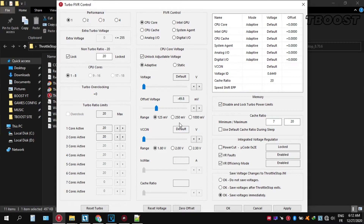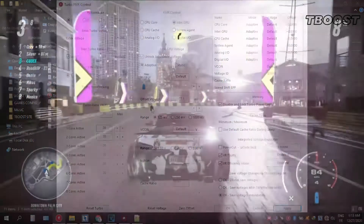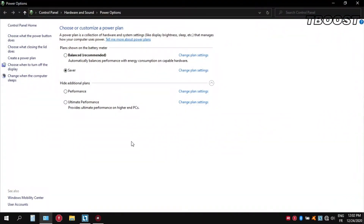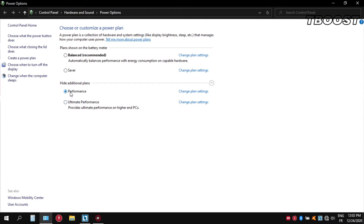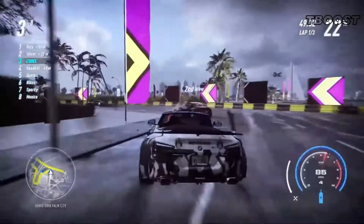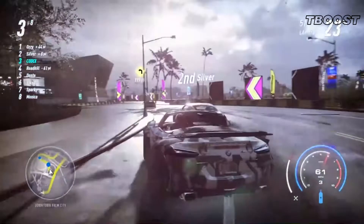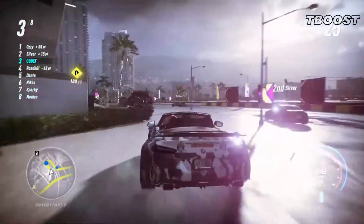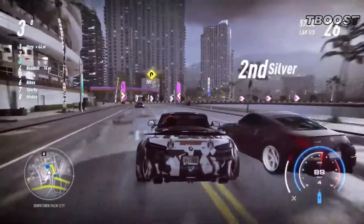If your PC runs fine, try lowering the voltage further. If your PC crashes, try lowering it less. You will notice that your PC runs way cooler. Before you start gaming, make sure to set your power plan to High Performance. Launch your game and you will have a smooth gaming experience. If you have any game requests or you're having any trouble, put it in the comments down below. Don't forget to like and subscribe for more — thanks for watching!